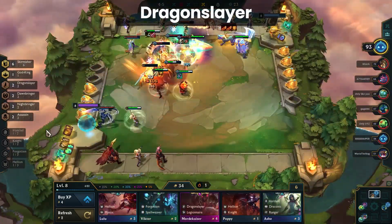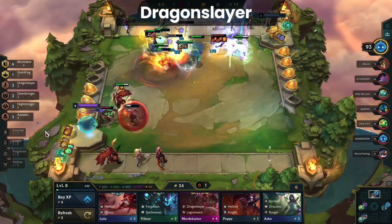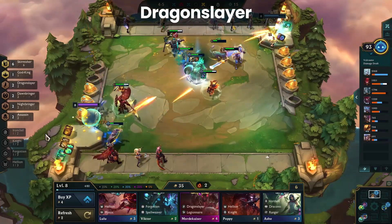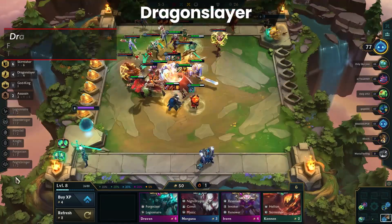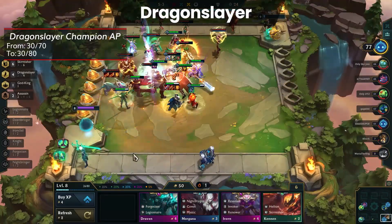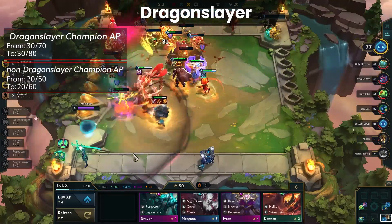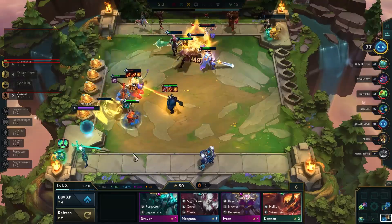Dragonslayer has been doing well as a splash trait with Diana being used often in a lot of compositions. Before, Dragonslayer struggled to find a place in the meta, as even Mordekaiser cared more about his Legionnaire trait than Dragonslayer. So they've buffed 4 Dragonslayer with the initial ability power increasing to 80 from 70 and the secondary ability power going to 60 from 50. Not a huge increase, but enough to warrant possibly running 4 Dragonslayer.